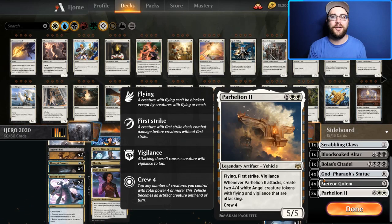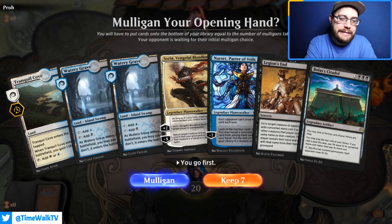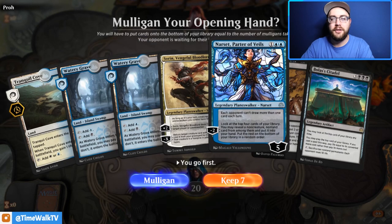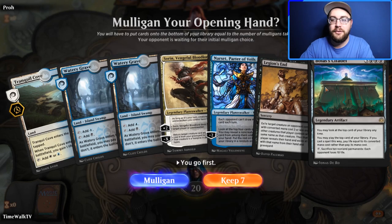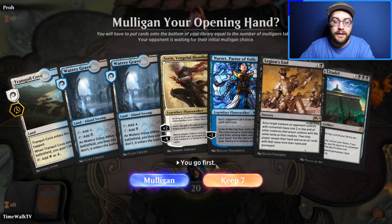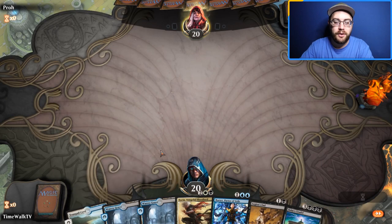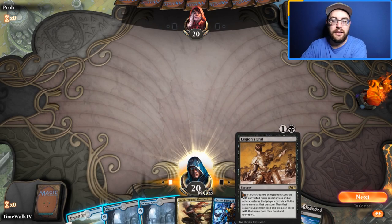Let's take a look at this hand for game number one. It doesn't look too bad — we've got a gain-life land, a shock land, a removal spell, and a Narset that will hopefully find more removal. Bolas's Citadel isn't great in the opening hand but it's not too bad. We'll keep seven and we're on the play.